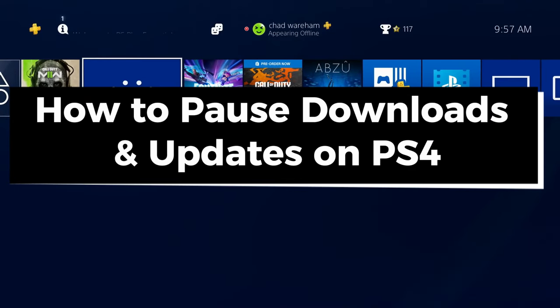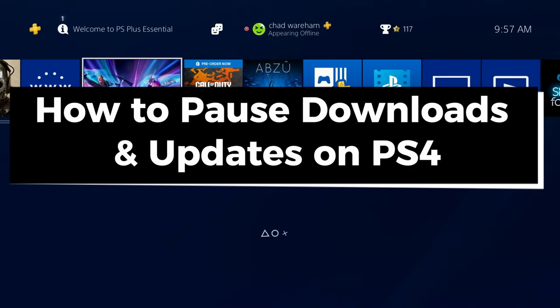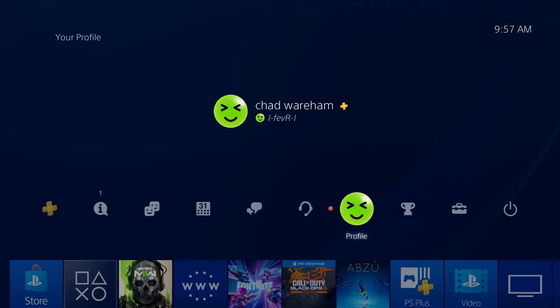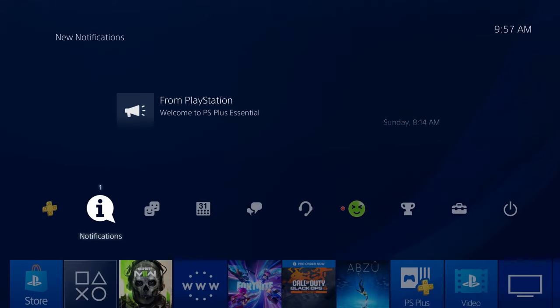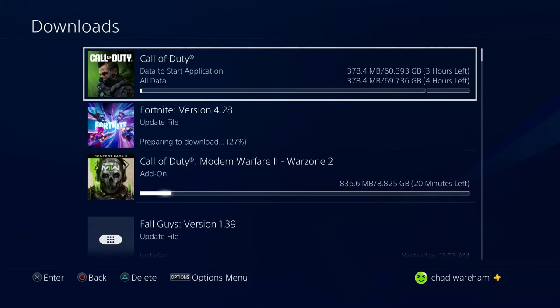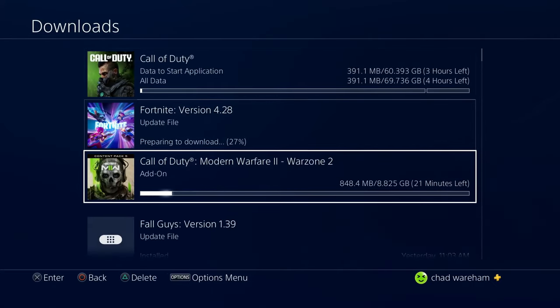In this guide I'll show you how to pause game downloads or updates on PS4. The first thing you want to do is scroll up, scroll over, and select Notifications. Here's where you'll see a Downloads option, so go ahead and open that up. Here's where you'll see all of the games that are downloading as well as updating.